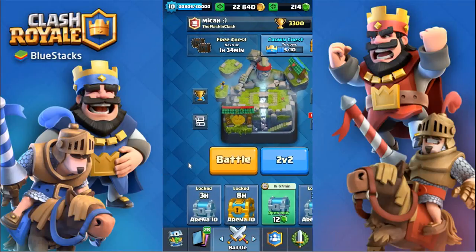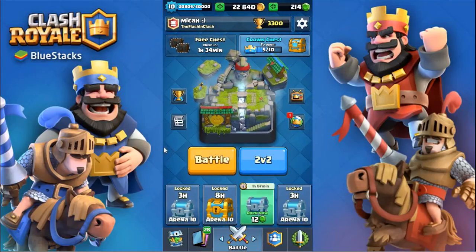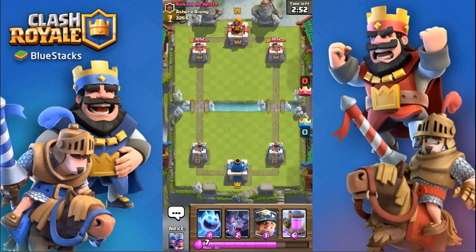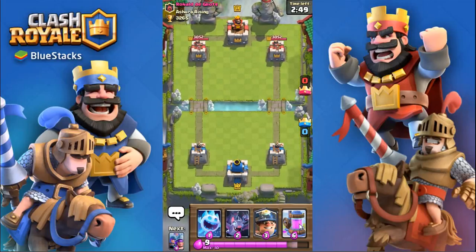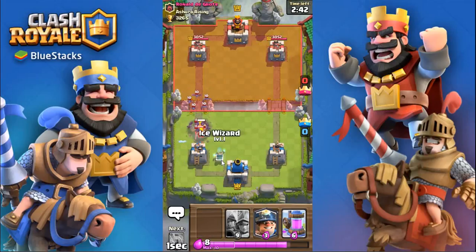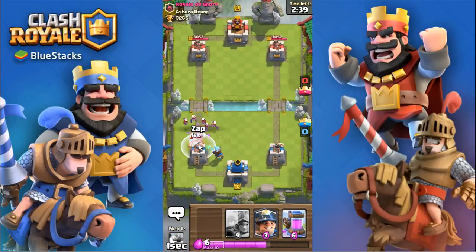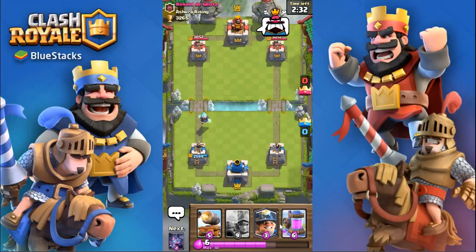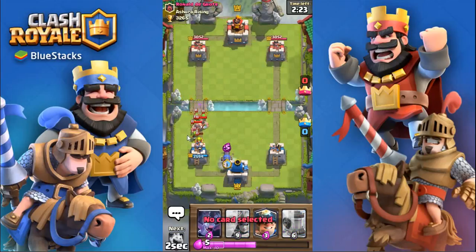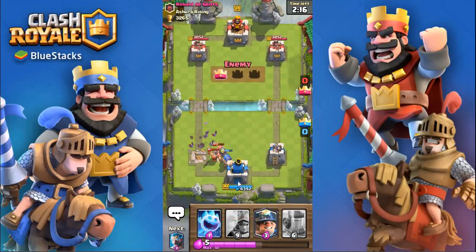Now I'll be jumping into some live battles. We are here against Ronald D. Grote — interesting name — and it's another level 11. I'll do bats and Ice Spirit to take this out, and get an Ice Wizard so those bats don't start ripping apart a tower. But they are level 10, so I'll have to zap them too. I'm going to let that die off. The Ice Wizard is going to go by itself — I need to get another pump down. Oh my goodness — Elite Barbarians! And we lost the tower already.